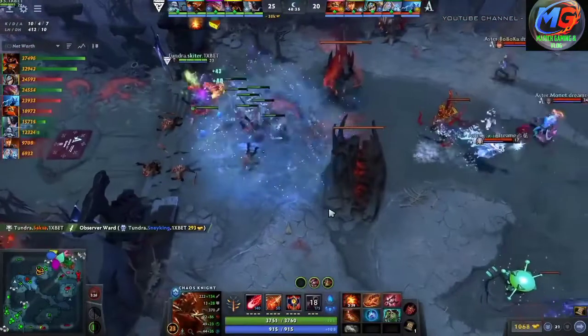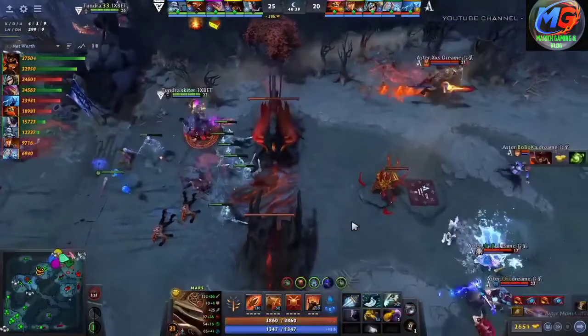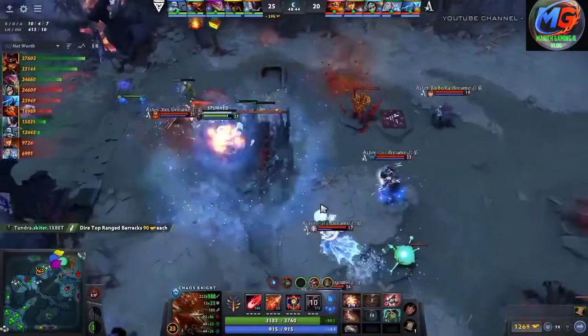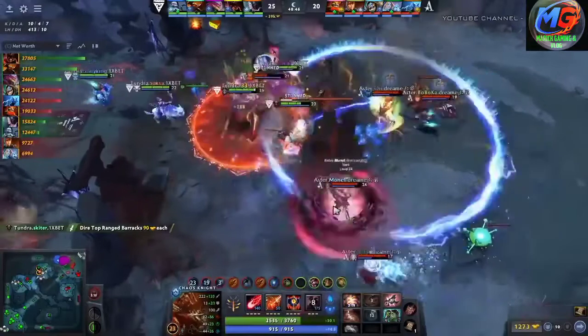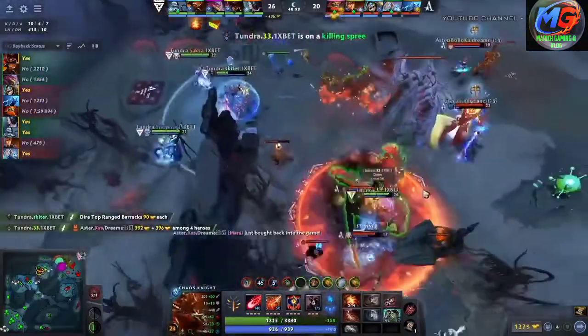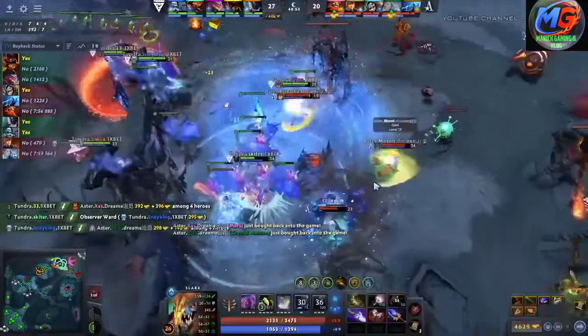They just don't have the tools to continue. Who do you jump? Who do you start the fight on if you're Aster? You really feel like you've run out of options at this stage. And there's that refresher finished up for 33. They're going to try — 33 will respond with the Aghs Doom in on top of XXS. That'll be Mars going down. He's got buyback available. 33 moves over now towards Mone, but Mone was able to pop the BKB in time.